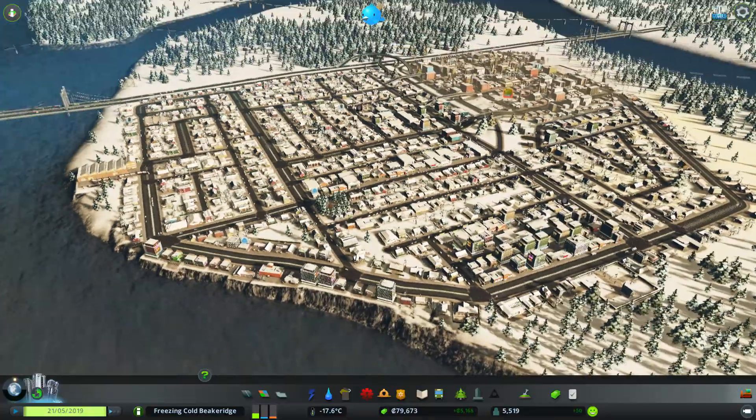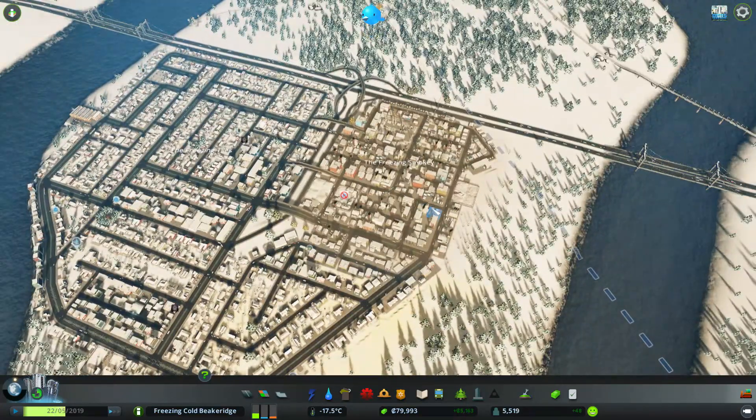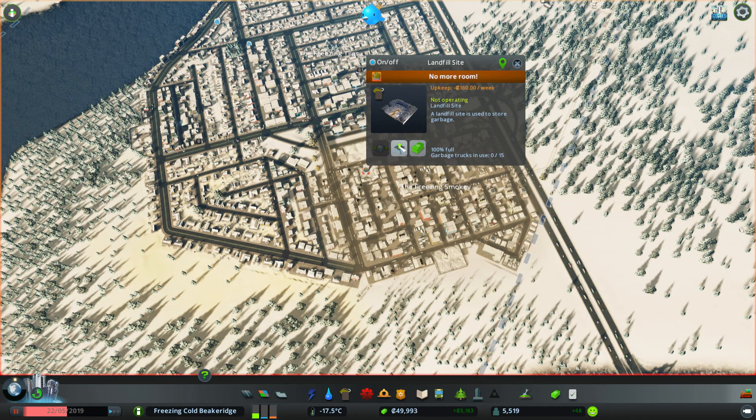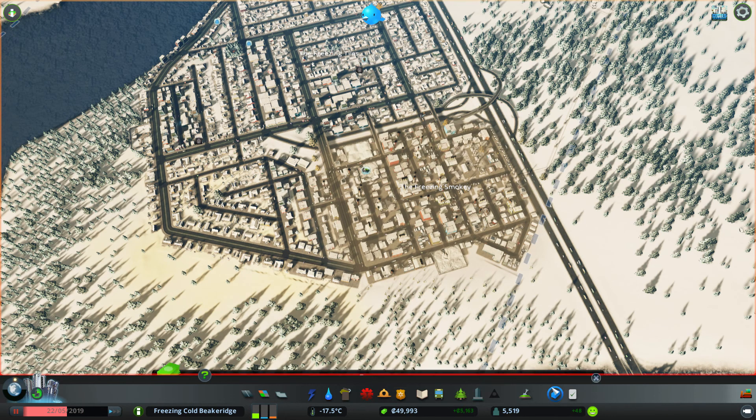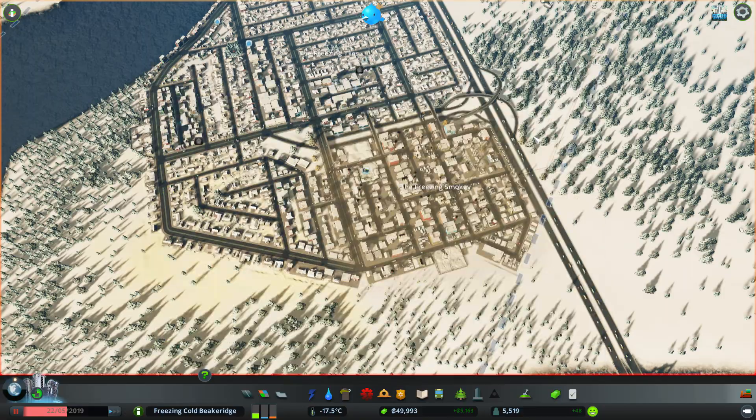So we have 80,000 currency to spend. People are complaining about rubbish issues, which is fine because we now have the incineration plant. I'll go ahead and plop one of those in just there. I kind of want a second one, but that's probably a bit ridiculous. I'll turn this one on and then say empty — like so. We'll then go to our budget. Rubbish is at 100 and everything across the board is looking fantastic.